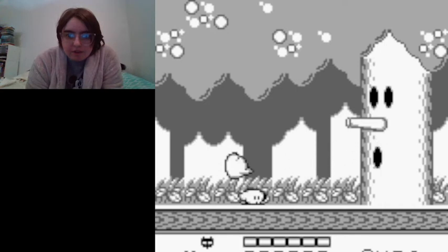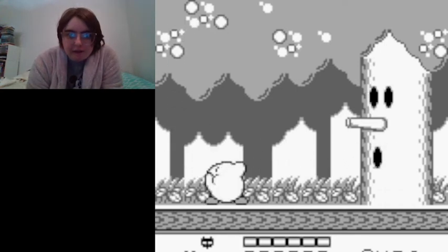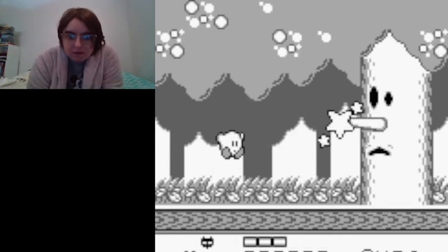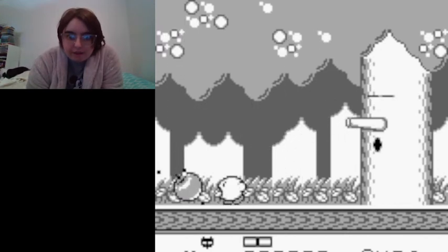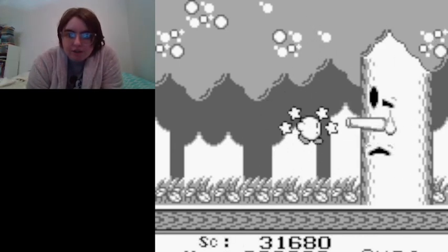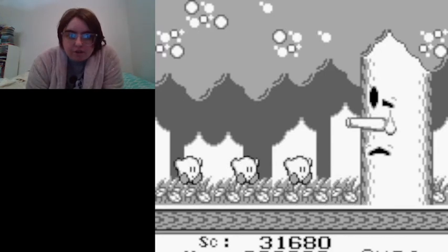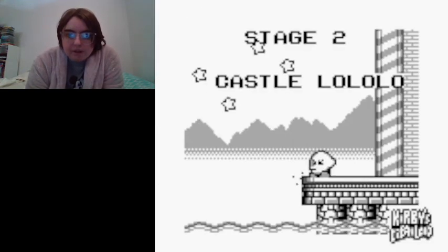The simple thing with Whispy Woods is that you have to dodge his wind gusts that he pops out, and inhale a bunch of apples he drops down. And we just defeated Whispy Woods! This is his first victory dance, and now we move on to the next level.